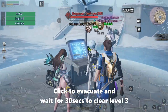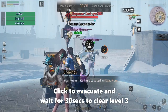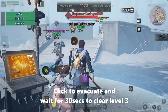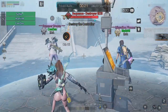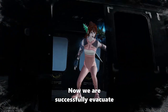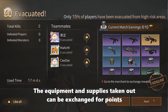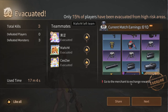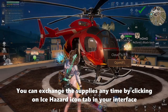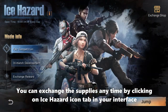Click to evacuate and wait for 30 seconds to clear level 3. Now we are successfully evacuated. The equipment and supplies taken out can be exchanged for points.